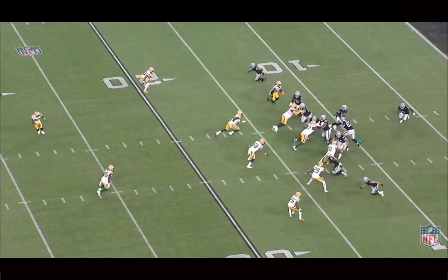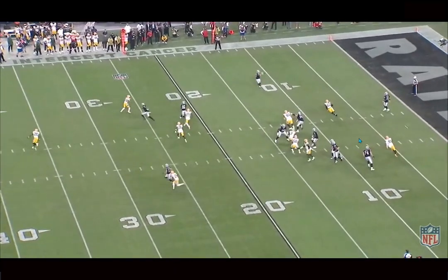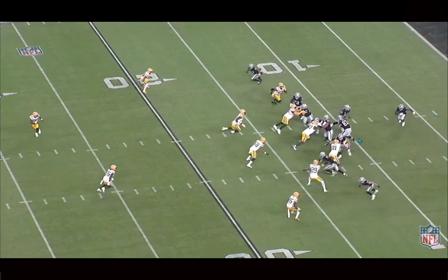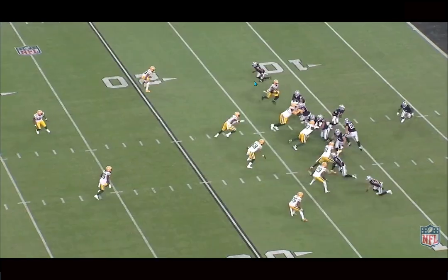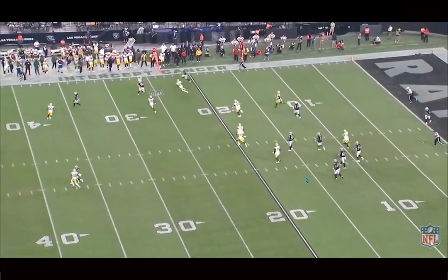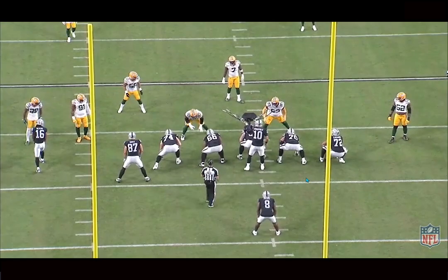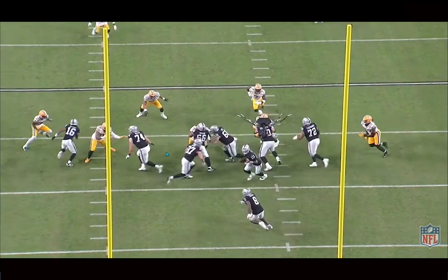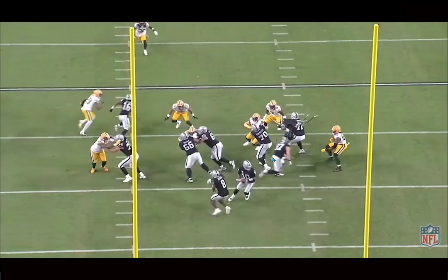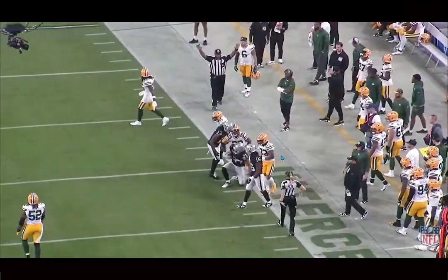Now moving to the Packers game — the Raiders got Mayer involved right away. They ran a play-action boot and slid him underneath, he came open, caught it, and showed good burst after the catch. He was an underrated athlete coming out of Notre Dame; his final year he didn't look as explosive because of injuries, which pushed him lower in the draft than he probably should have gone. The Raiders are reaping the benefits. Notice his angle after the catch — he angles toward the line of scrimmage, baiting the defensive end, then adjusts past him and builds speed to make plays in space.